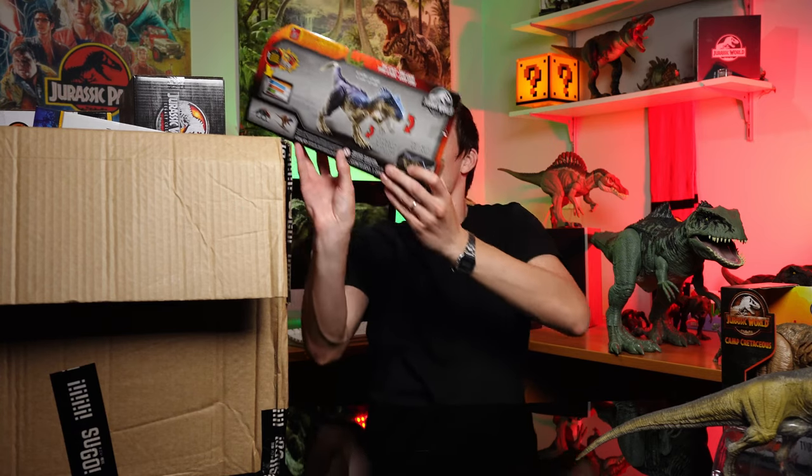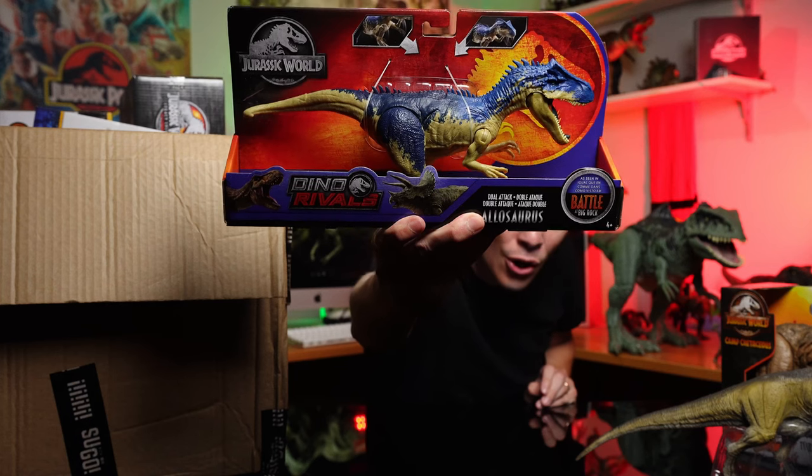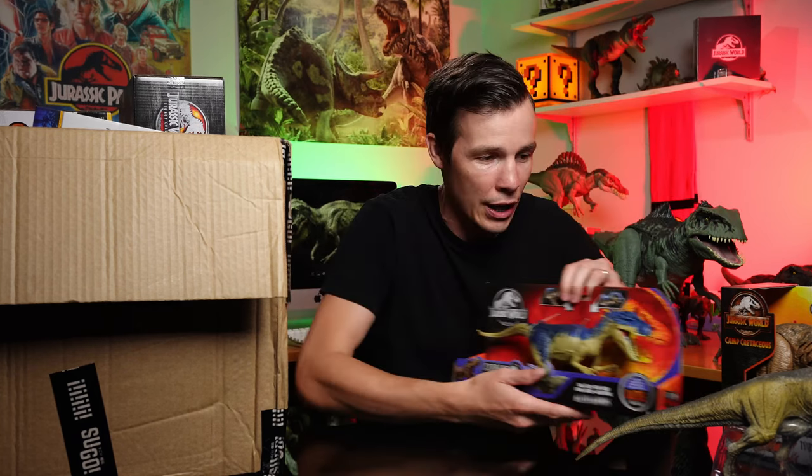The Jurassic World Dino Rivals Allosaurus. That is cool. This one has got a dual action — it moves the arms and moves the mouth. That's awesome.